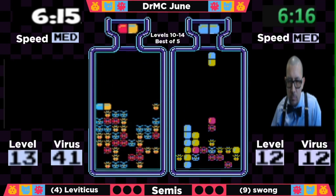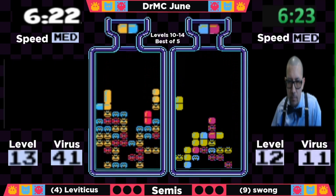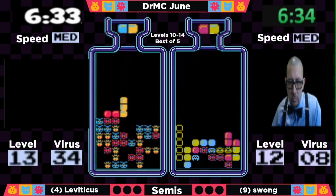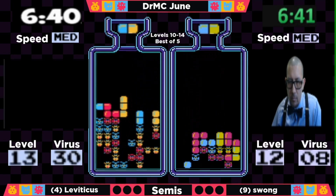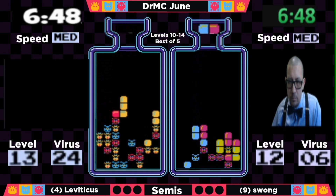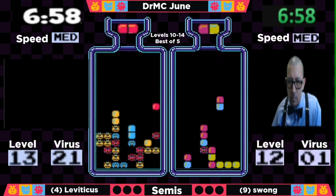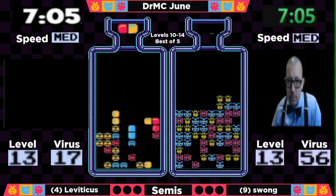That T into combo was beautiful — Leviticus had to wait for the right pills but got them in the right order, clearing a good bunch of viruses in a quick swift. He gets the horizontal clear. Swong is going to have to take care of that level as soon as he can, because Leviticus is just about halfway through level 13 at this point, doing a really good job maintaining that color diversity. At this point, Swong is just trying to get out of level 12, not figuring a way to do it with the pills he's been served.